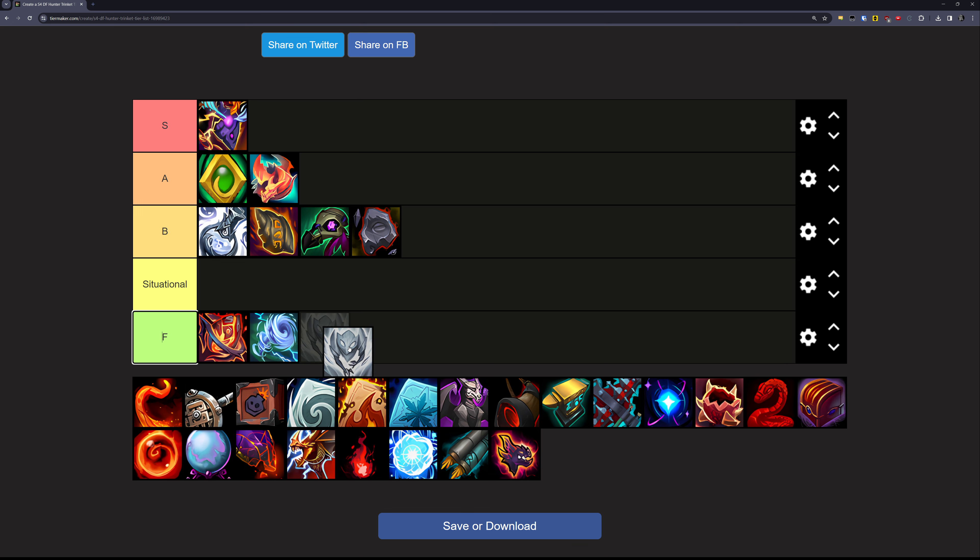The Storm Eater's Boon is a very interesting trinket — it's a 3-minute on-use that basically locks you in place when you use it and does a ton of AoE damage around you. You have to be in melee range to use it and you cannot move while using it, though you can turtle while using it. So if you need a really big AoE burst at a key point in the fight it can be really strong, but it's also extremely risky to use if you have not planned it properly. So I'm putting this one in the situational tier.